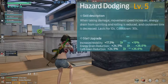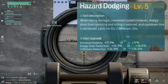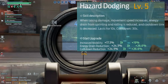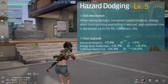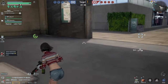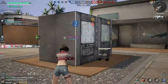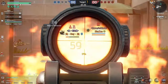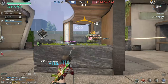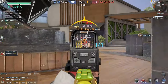Evasive Dodging — when taking damage, movement speed increases and energy drain from sprinting and rolling is reduced for up to 10 seconds, with a 30 second cooldown. This is actually quite great. Whenever you're getting shot you can use this to get to cover, and in a 1v1 or even 1v2 situation it gives you more mobility — you can move faster and your energy drains slower so you can roll around and win the fight. I personally love this.